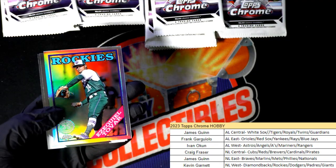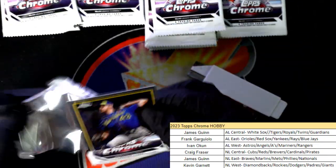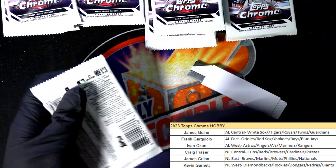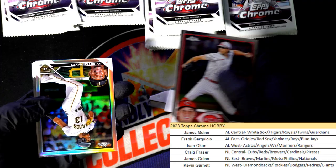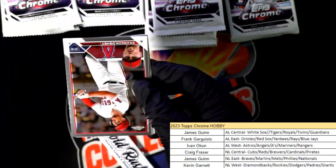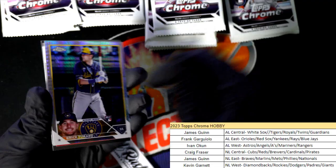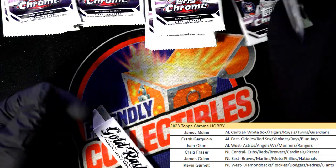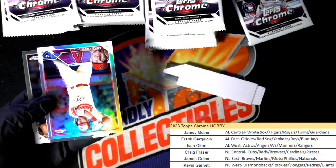Nice rookie right there — 88 Topps style rookie card. Nice refractor there for the Pirates. There's the Angels for you, and here is a rookie prism right there — prism refractor. And there's a Rushmaan rookie.